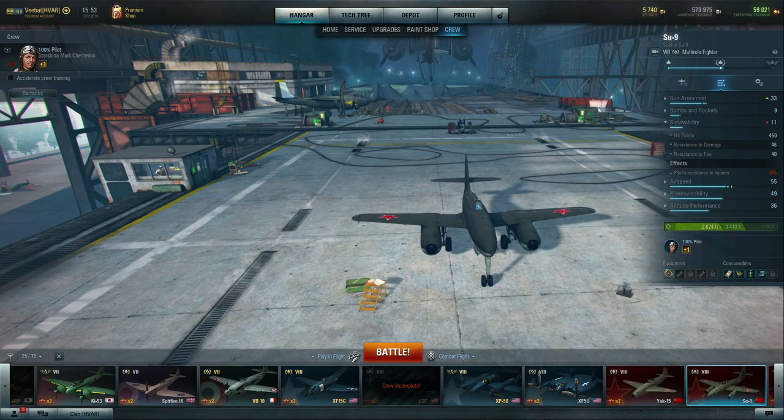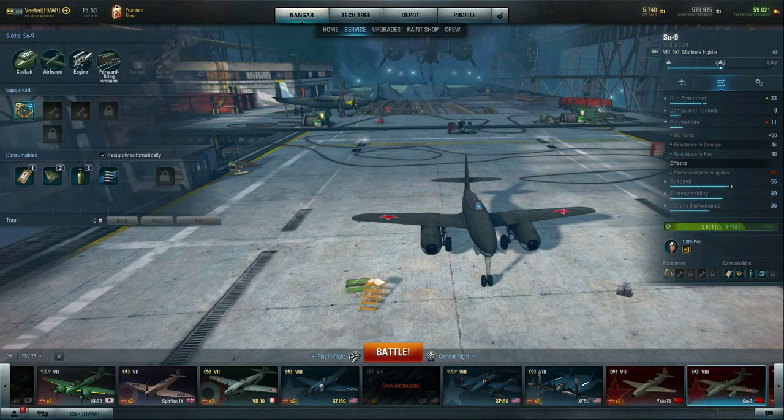So what does specialist give you? Mostly it comes through the equipment tree. You'll see there are a couple of sections with lock icons — underneath the forward firing weapon, underneath the airframe, and underneath the outboard weapons. These are unlocked once you reach specialist. That's your incentive: reaching specialist lets you equip additional equipment mounts.